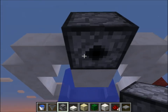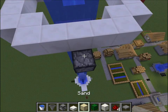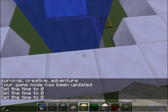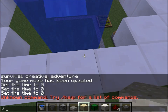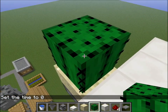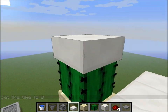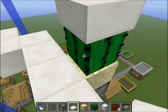You want to put a downward-facing dispenser or dropper here, and you want to put sand on top of it. Then put your cactus on there. I like to put a half slab on top of the cactus just to keep it from growing, and so that you don't damage yourself while walking into it.